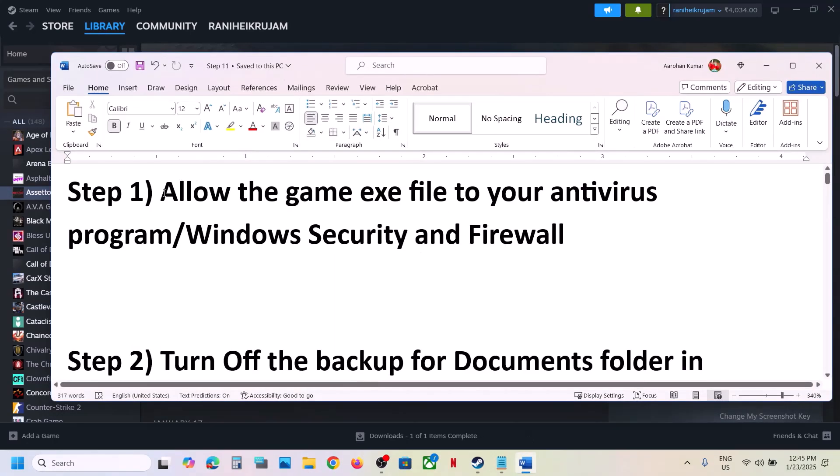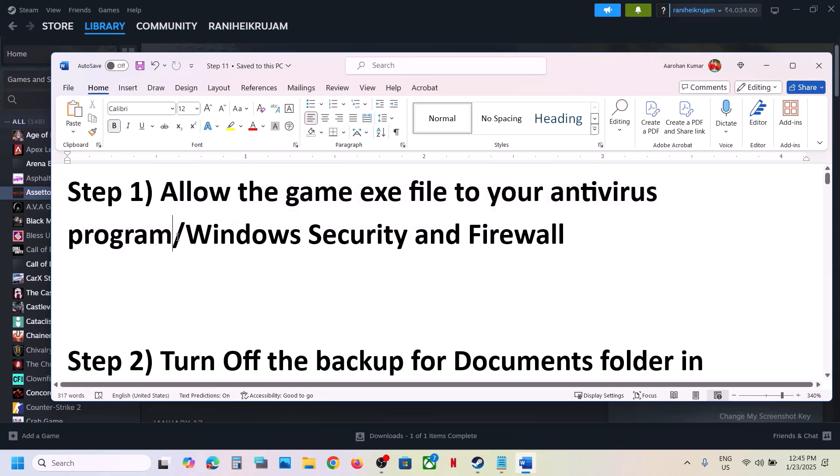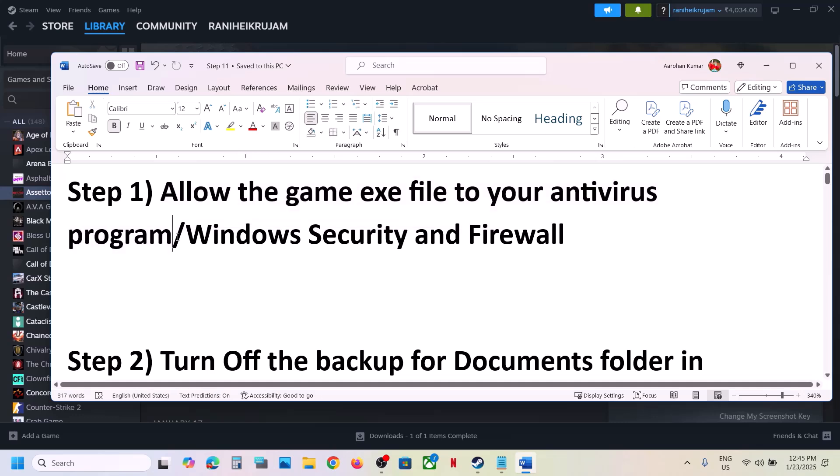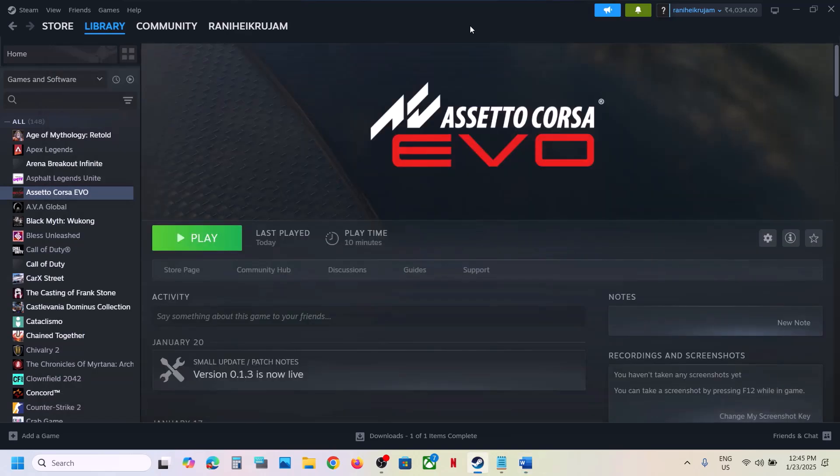The first step is to allow the game exe file to your antivirus program. If you have any third-party antivirus like Avast, Norton, Bitdefender, McAfee, or whichever antivirus program you have, allow the game exe file. Now if you are using Windows Security, this has worked for many players so it might work for you.